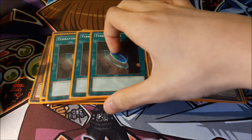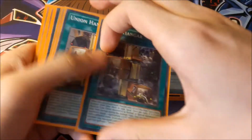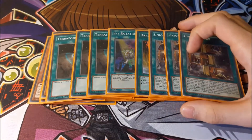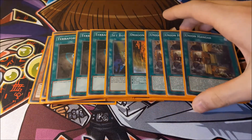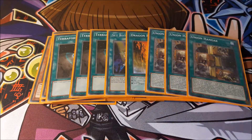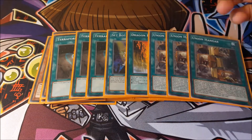For the field spells we play three Terraforming, one Set Rotation, one Dragon Ravine, and three Union Hangar. Union Hangar is probably the best to open with because you get to go through the full Ancient Fairy combo, although it can be stopped by Ash, so it's a bit debatable. You essentially go minus two if you don't get to your Ancient Fairy. The only parts I wouldn't like are opening dead Terraformings or dead Union Hangars, but you can always discard those with Buster Dragon to cause disruption.